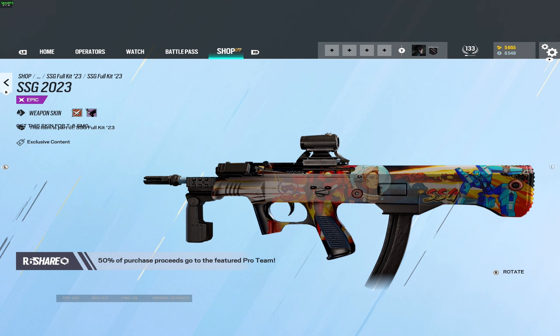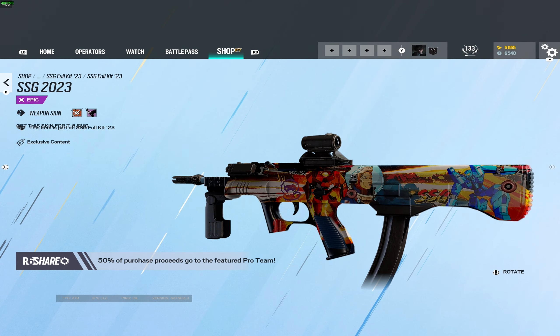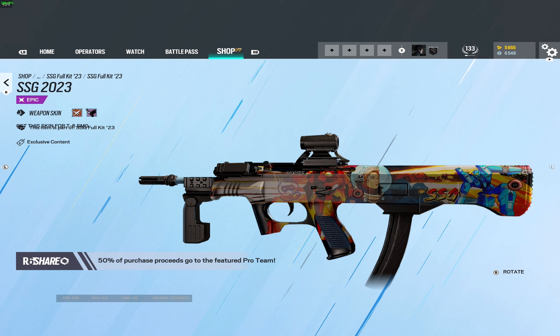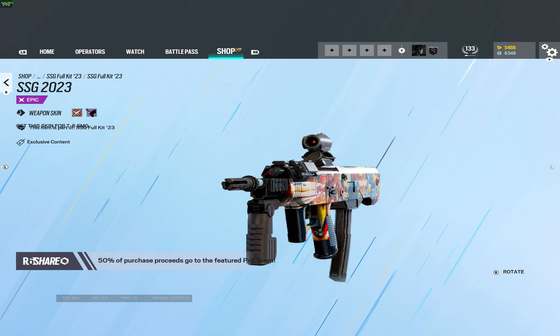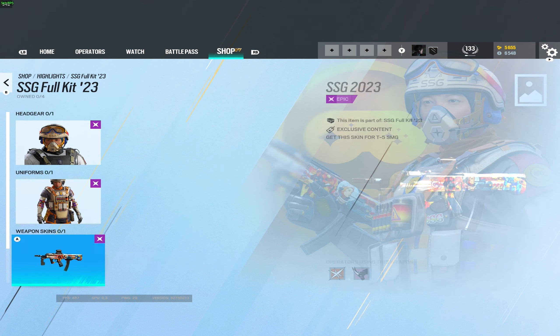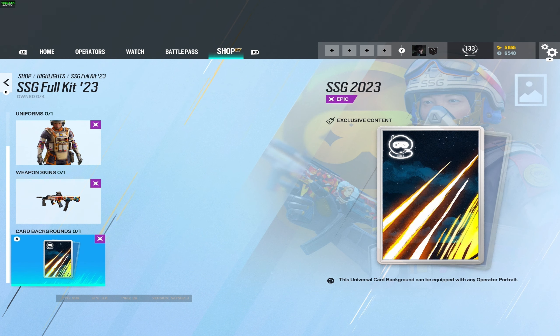And of course we do have the weapon skin — come on, how can you not love this? This one is truly amazing, this one's a purchase. I love this already, you've got the robots there, that's awesome. And then of course the card background, which looks so good — that's such a cool one, that is really good.